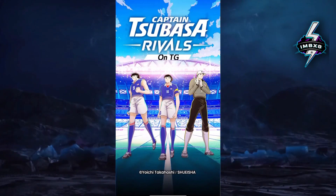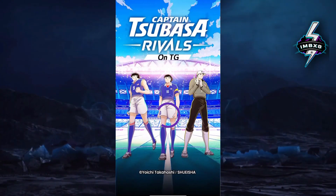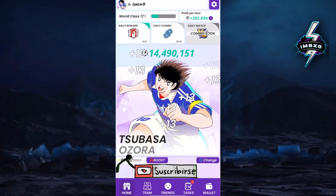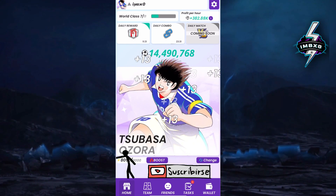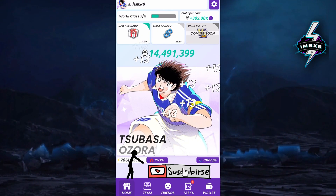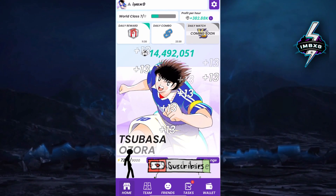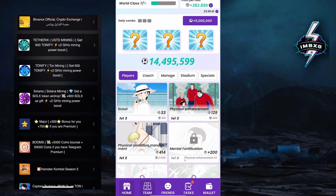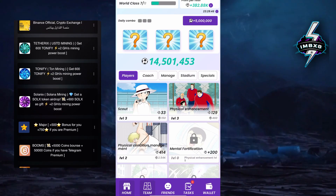Hi Captain Tsubasa crew, welcome to the new Captain Tsubasa card to unlock Wi-Fi infrastructure card. Make sure you're subscribed to Impact Zero for more exciting content. I also have a Telegram channel where I share solutions for mining games and other news updates — check out the link in the description down below and grab this chance while you can.